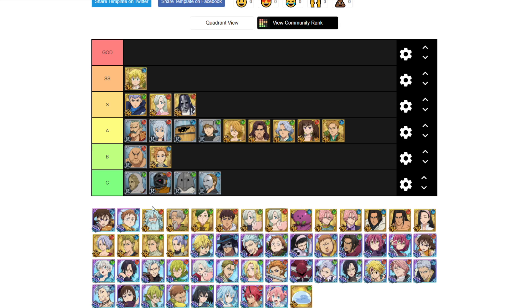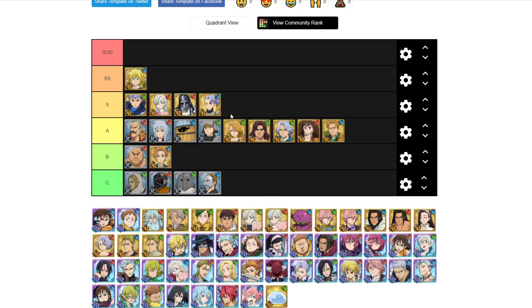Blue Jericho is an S tier unit. Not only does her passive give blue units attack-related stats increased by 10%, but her first attack has double crit chance. Her base crit chance is already 30%, so that's 60% crit chance. She can heal as well, and her ultimate applies bleed. Overall a really good unit — S tier.